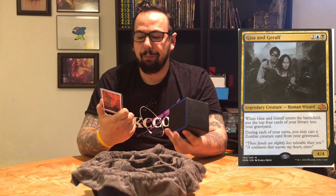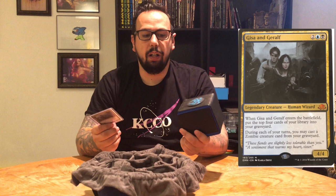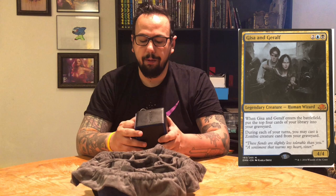And then the last one — number 37: Gisa and Geralf, Dimir zombies. Gisa and Geralf cost two, black and blue for a 4/4 legendary wizard — a couple, brother and sister I believe. When they enter the battlefield, put the top four cards of your library into your graveyard. During each of your turns, you may cast a zombie creature card from your graveyard. So this wants you to put stuff in your graveyard and then cast it — I do have Rooftop Storm, so usually that's zero. A lot of recursion, a lot of zombies, a lot of graveyard shenanigans. A lot of fun to play. Thanks for hanging out and watching the video — make sure you like, subscribe, and hit that notification bell.